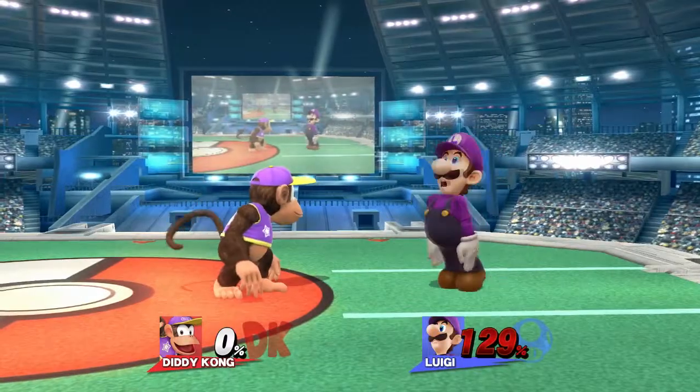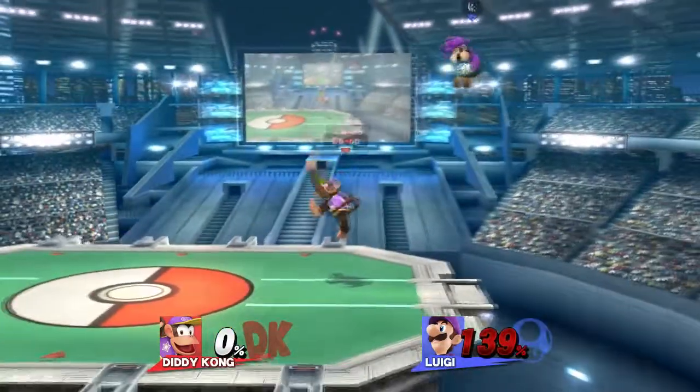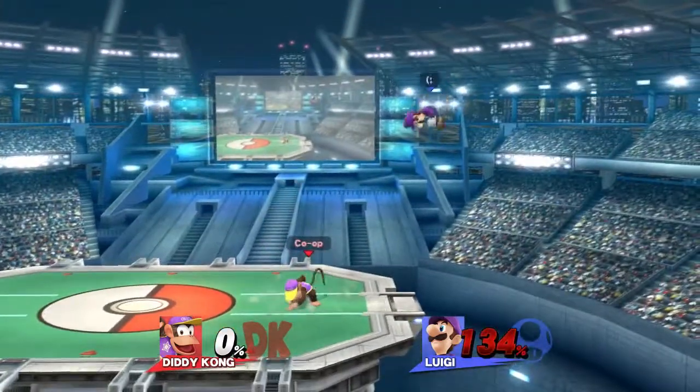If they're DIing away, down tilt up smash won't be true at the end of the range of down tilt. But down tilt is a frame four move and most people aren't preemptively DIing it, so you should be fine. I wanted to mention it because you can still raw bear when they do, unless their percent is literally right at the edge.